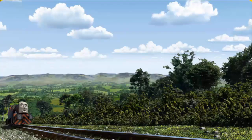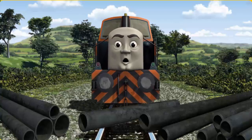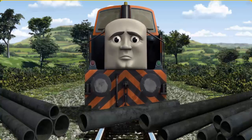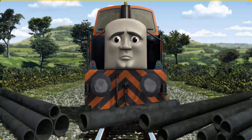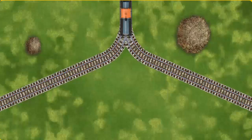Den set out for Farmer Trotter's farm. Suddenly, the tracks were blocked. Den had to stop. He would have to go another way. Show Den the track that goes nearest to the smallest haystack.